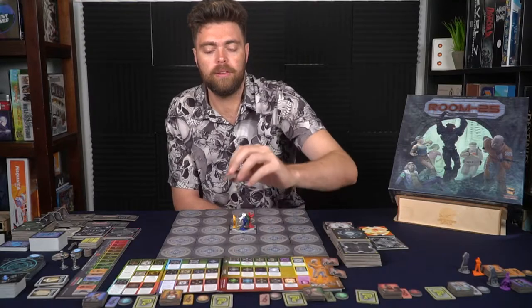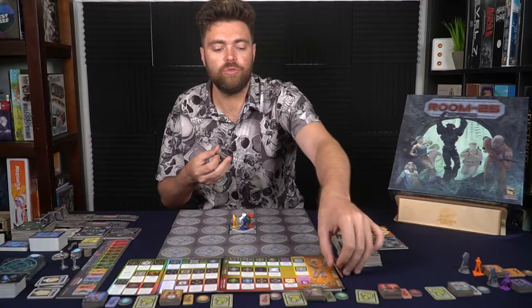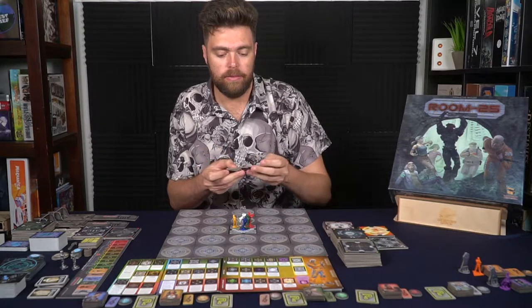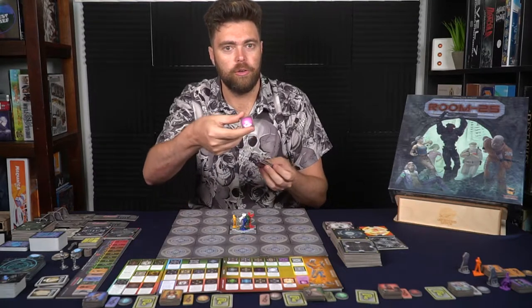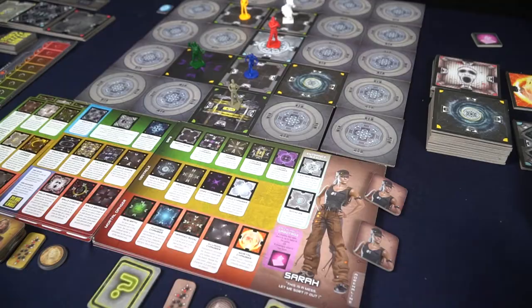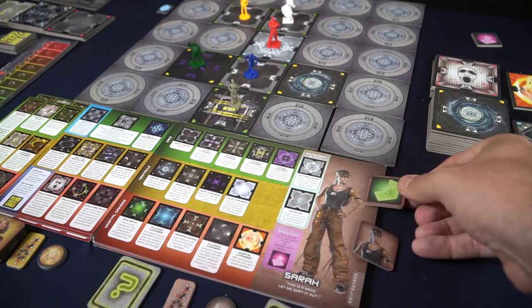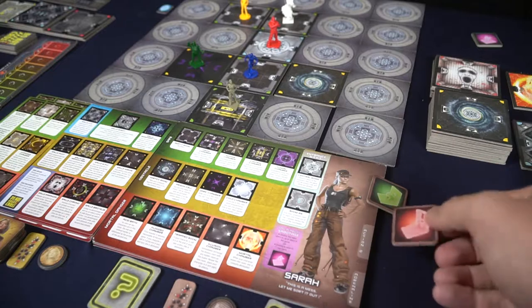If you're playing with the Room 25 Season 2 expansion, characters will also have an extra tile giving them a unique ability — some can carry other players, some can have characters come to them, and so on. Once every player has planned their actions, then in turn order every player performs action one from slot one. After that has been taken care of, in turn order everybody performs action two from slot two.